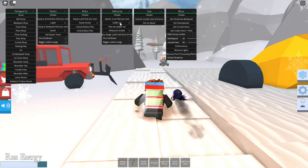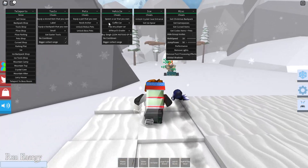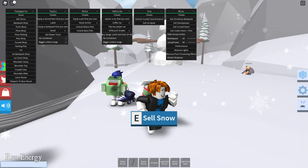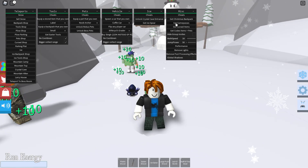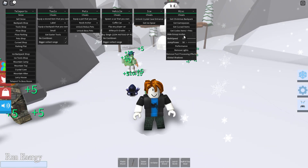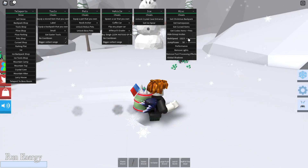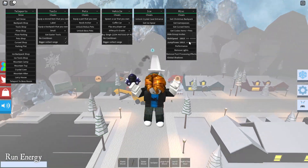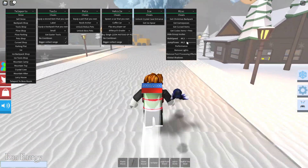You got all these coffin cards and stuff like that, unlock robux, and then I have a pet now. I can get codes, I have the walk speed, and then jump power, which is pretty cool.